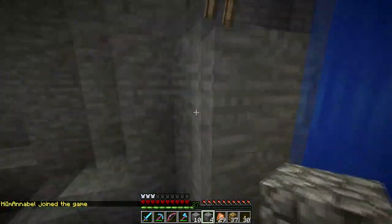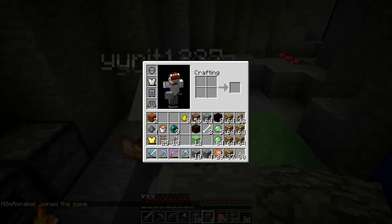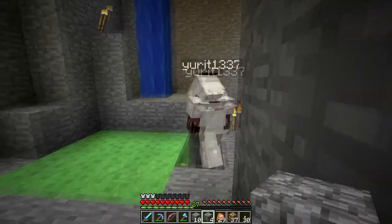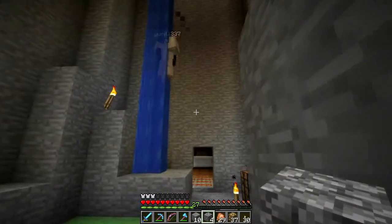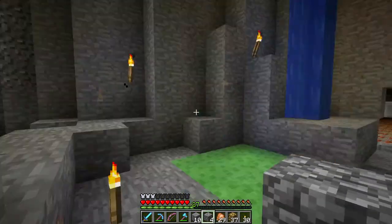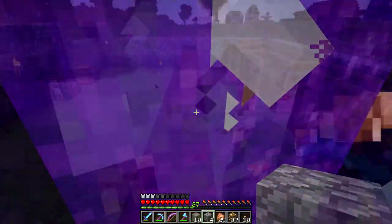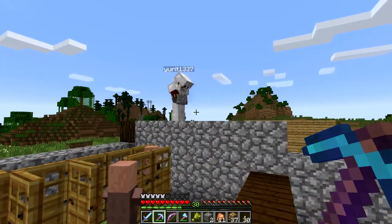So this is the entire witch farm — I already showed you guys the top. We came here to get rails because we want to move the villager that we just captured. We will see you guys back at spawn.